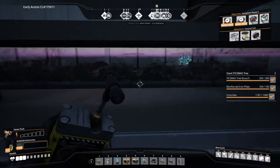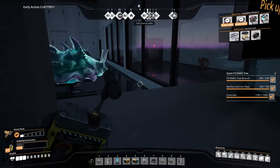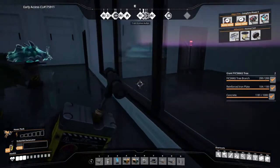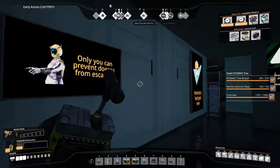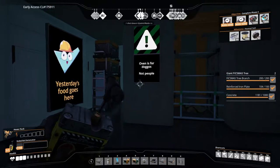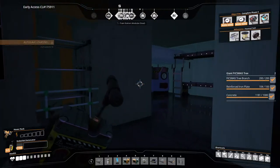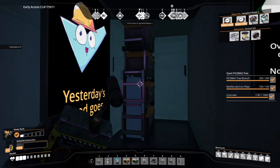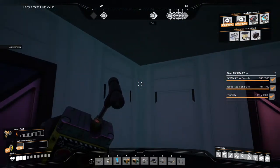If you take a quick look, there are a few doggos that are our workers and totally aren't food for this place. Ignore that — doggos are the ones supposed to operate the oven, okay? Just remember that folks. Only you can prevent doggos from escaping.